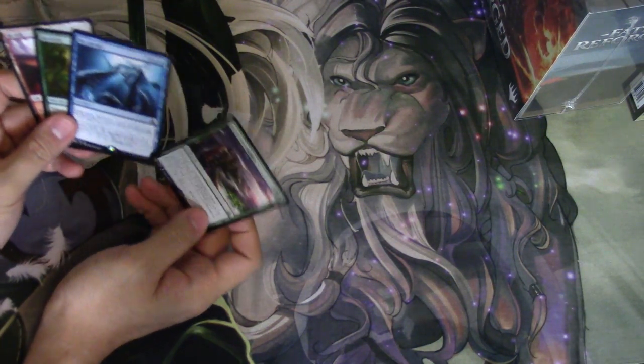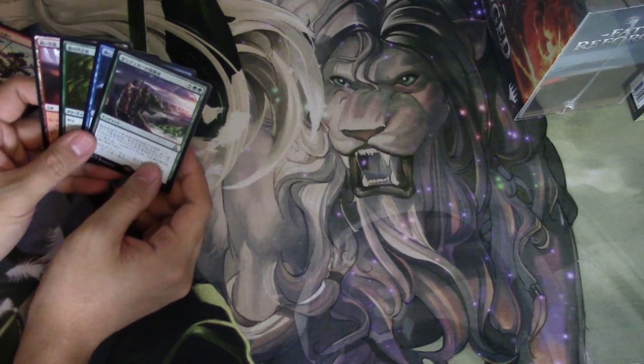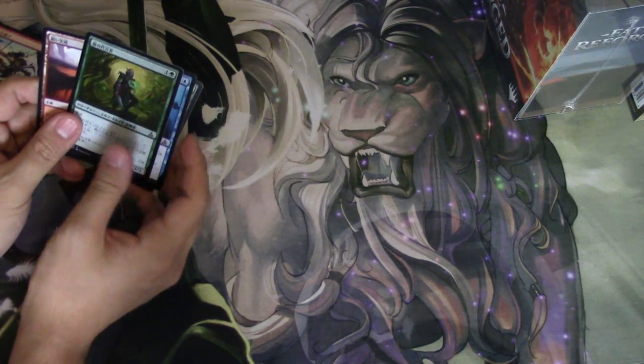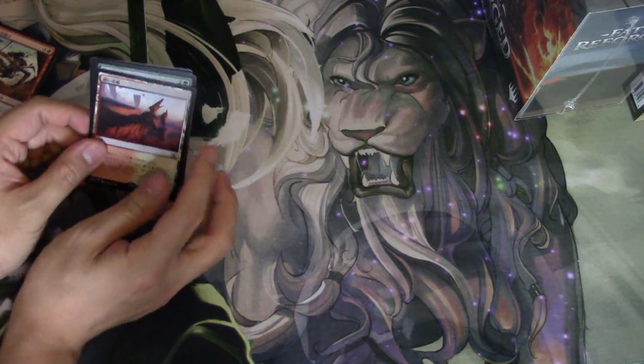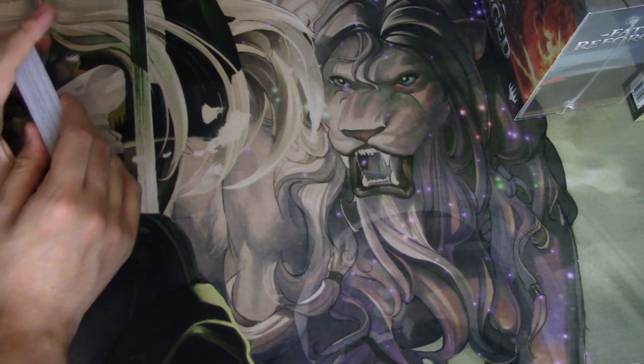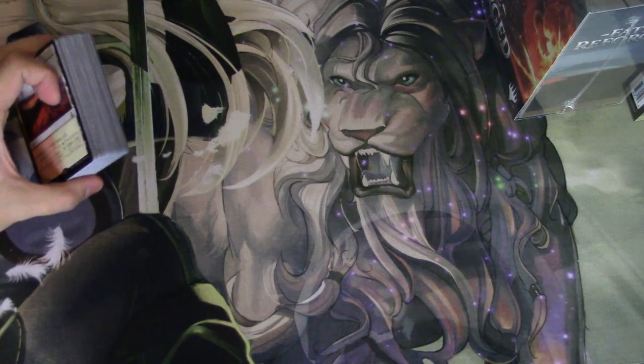Here are your four Japanese packs. I think it's not bad. We got this card, which is good. We got this card, which could be good like ten years from now. This card is seeing play — I think this card with the man lands is very good. So that is the first part of Dan's pack openings.